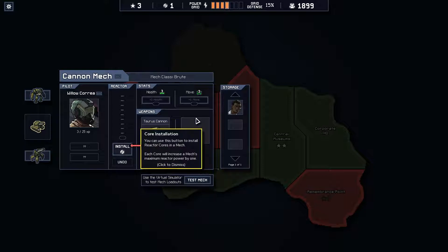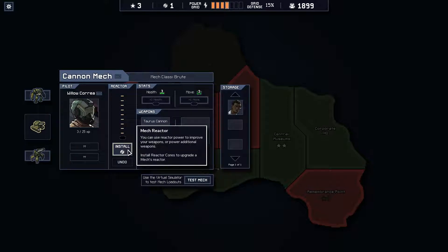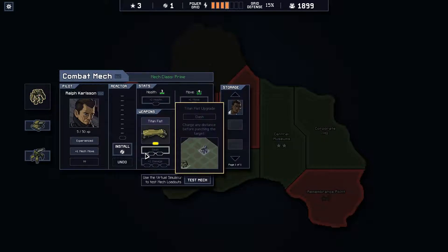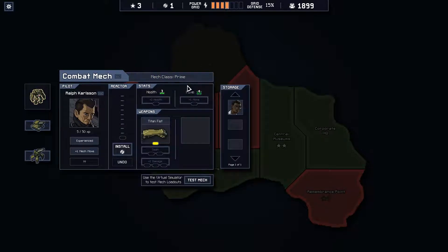Core installation: you can use this button to install reactor cores in a mech. Each core will increase that mech's maximum reactor power by one. Do I want to install it in him? This guy's pretty good - I like this guy. He gives me an extra move. So essentially this works like FTL - I have enough power that I can use to do this stuff.